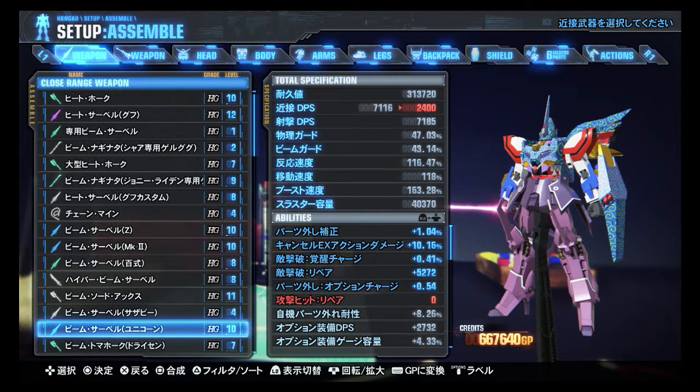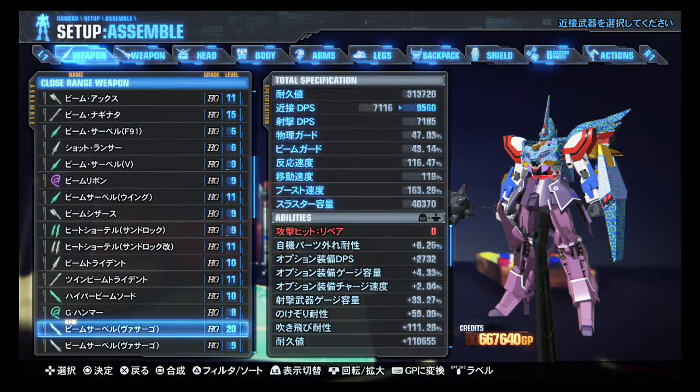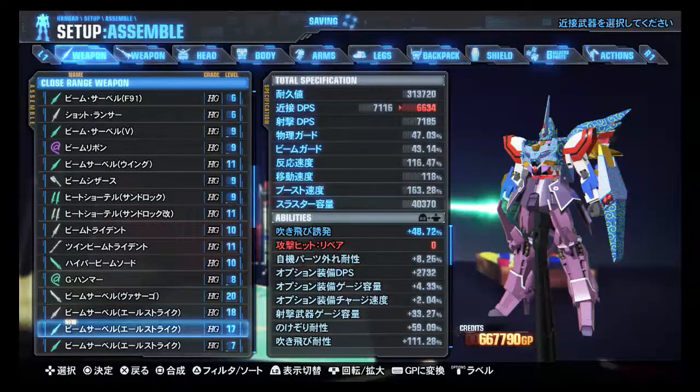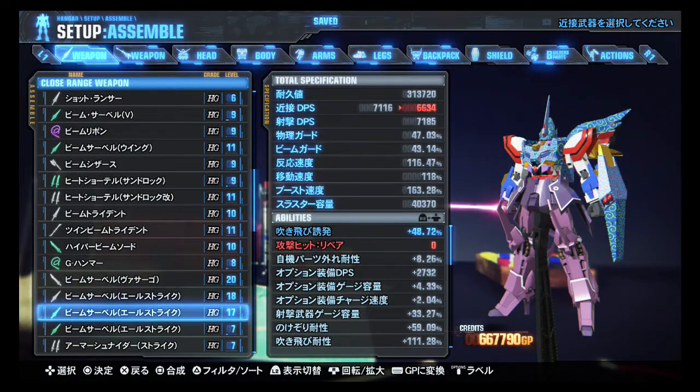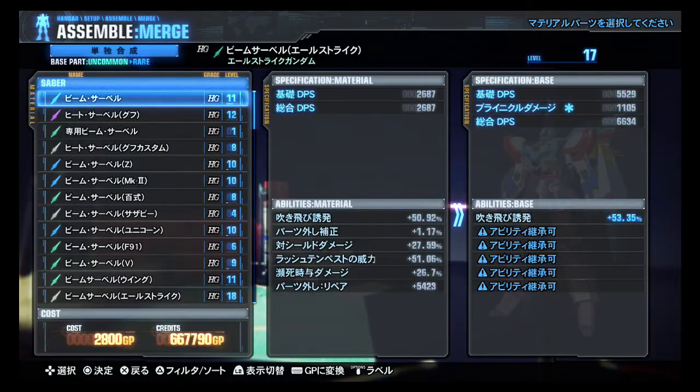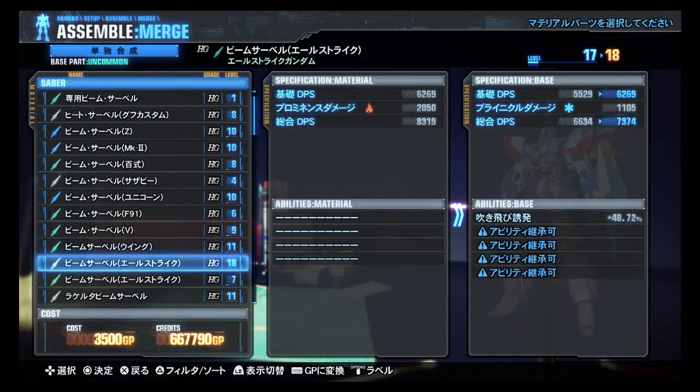Going down the list real quick. Versago Greatsword will kill the old one because they're identical. Ale Strike will be combining this with the level 18 and then the level 7.